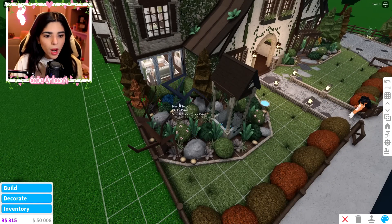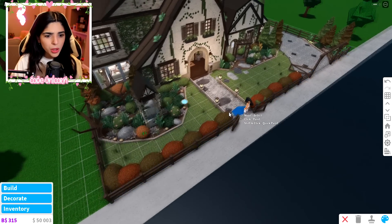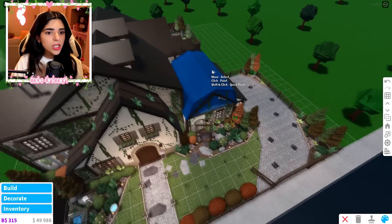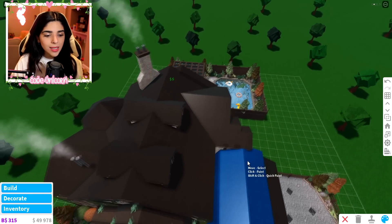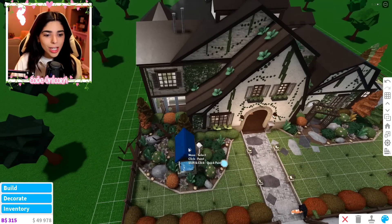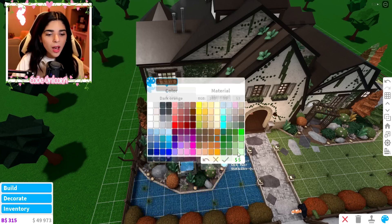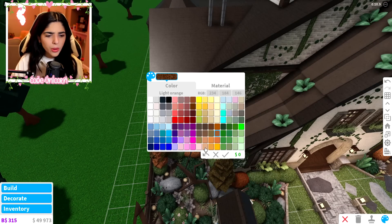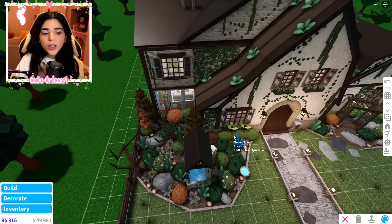I'm going to add some nougat color, but I don't really like it — it's a little too bright. Maybe just a couple here and there, not too many. Looking good! While I'm coloring, let's talk about some items I would love for Bloxburg to have. Actually, let's do some brown instead of the dark orange.